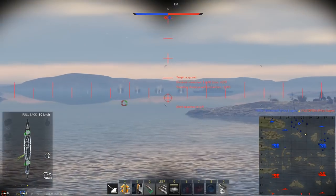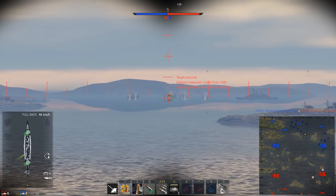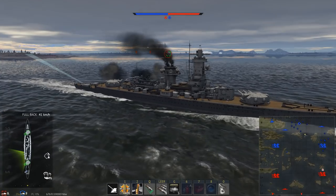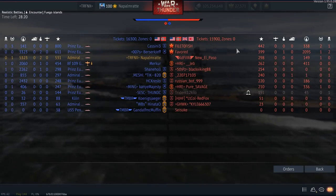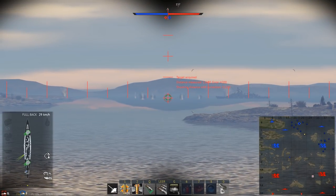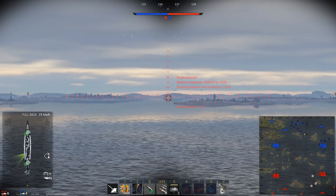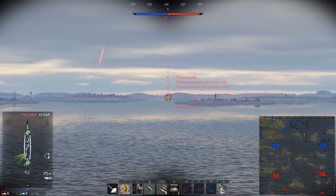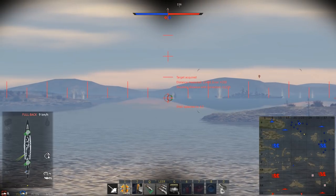Happily ignorant of these events, the Graf Spee continued her campaign, capturing the steamer Newton Beach for use as a prisoner transport and sinking the steamer Ashlea. She then sank the Newton Beach because it was too slow to keep up, transferring prisoners to the Graf Spee herself. A bit later she captured the steamer Huntsman, but since she was now full of prisoners, sent the ship off to rendezvous with the supply ship Altmark, where all prisoners were transferred before the Huntsman was also sunk.